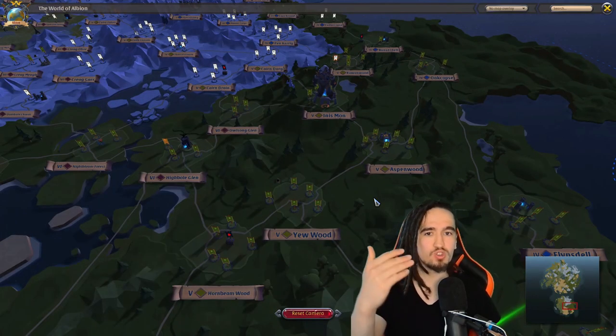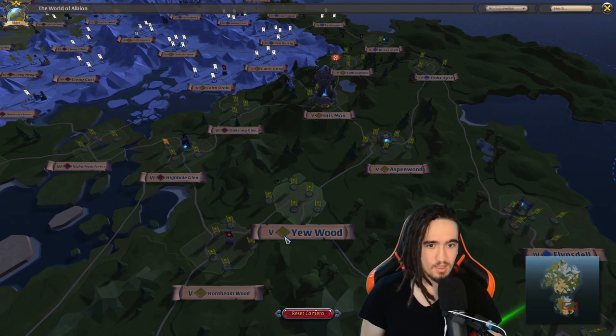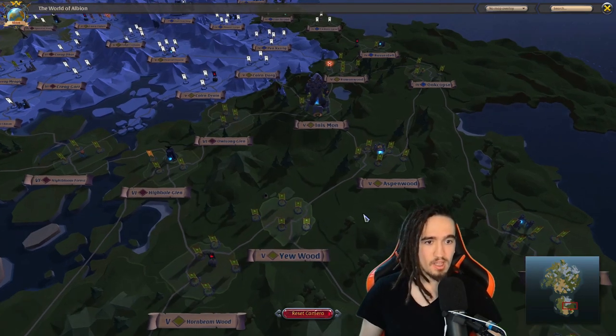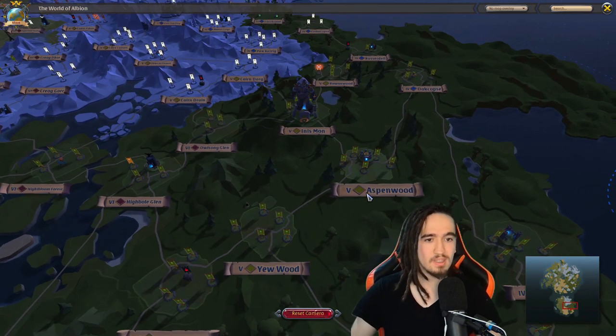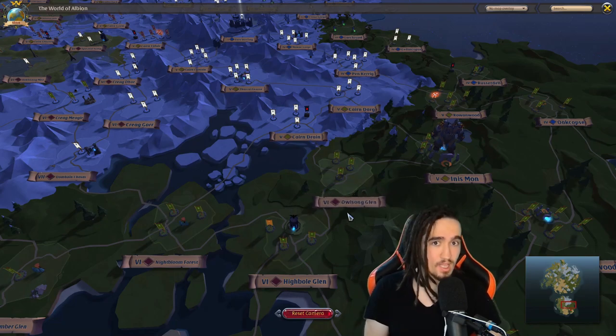We don't really refer to zones by name. We mainly refer to zones by their tier and color. So this is not Youwood zone — this is a tier 5 yellow zone. This is not Aspenwood zone — this is also a tier 5 yellow zone. This is not Owl Songlen zone — this is a tier 6 red zone.